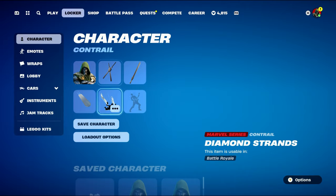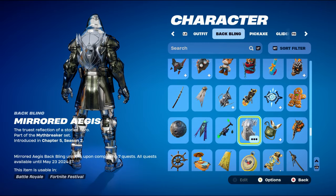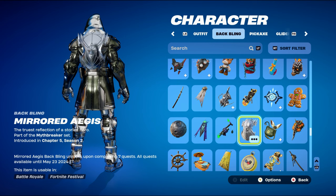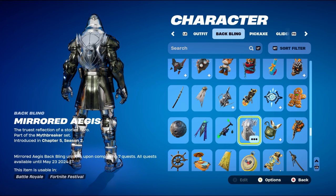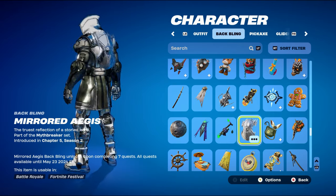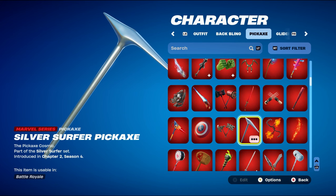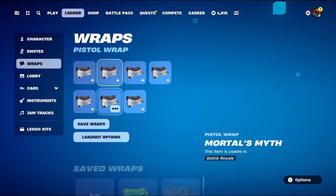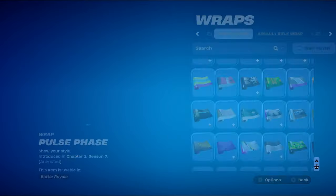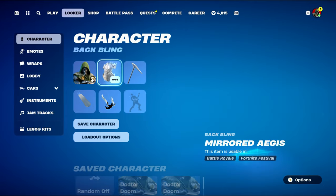Combo number eight uses the Mirrored Aegis, also part of the Myth Breaker set from Chapter 5 Season 2 — you needed to complete seven quests before May 23rd to unlock it. It works very nicely for the silver foil style of Doctor Doom. The pickaxe is the Silver Surfer pickaxe, which makes the most sense to use for the silver foil. The weapon wrap is Pulse Phase from Chapter 2 Season 7's battle pass — the silver works nicely, though black works too.